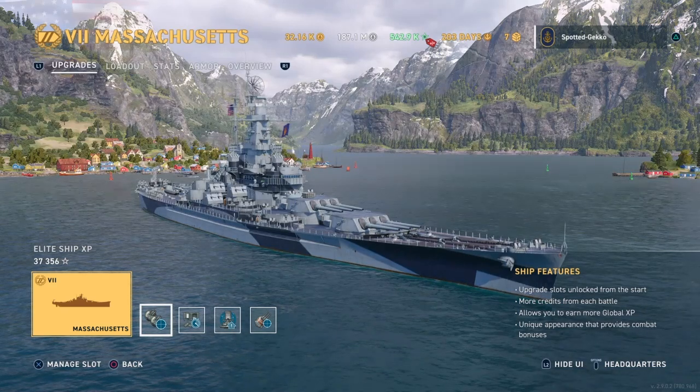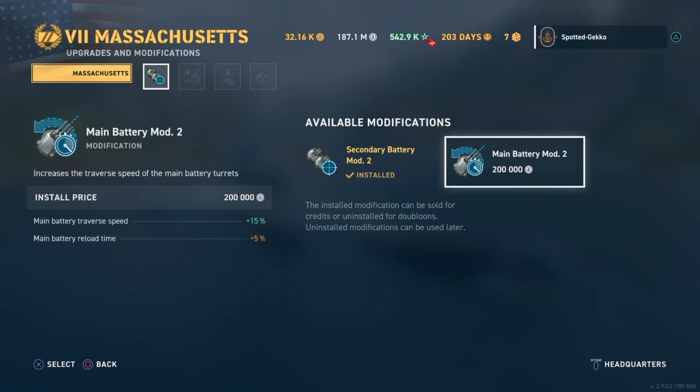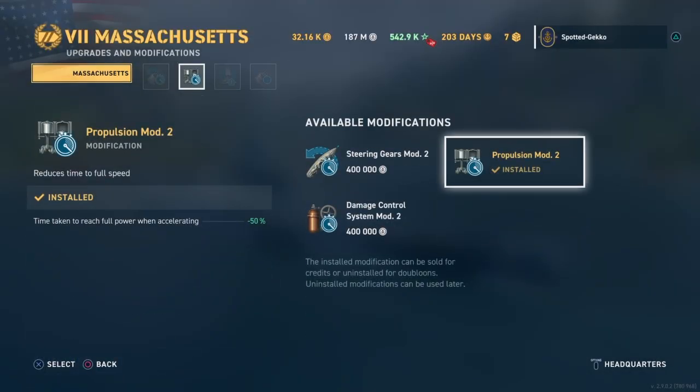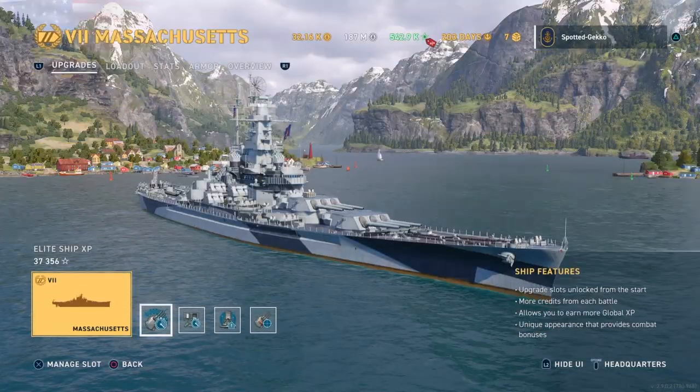We have four upgrade slots since it's a tier 7 ship. Our focus is a dispersion accuracy build, however you can also get a very viable secondary build out of the Massachusetts — that would be for another video. For slot one we're choosing the main battery mod, which gives you increased traverse speed but a 5% hit to reload time.